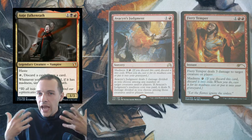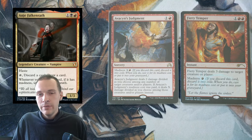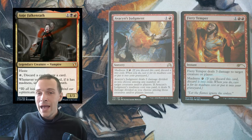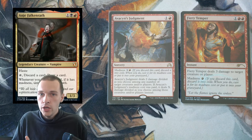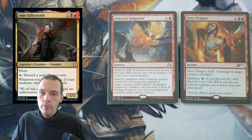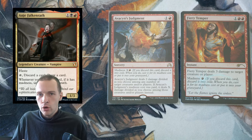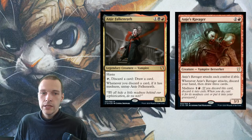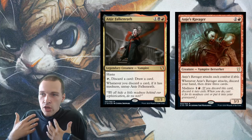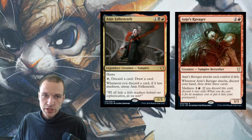Now, evaluating Anje and reviewing her this way might be a little bit harsh, because they're going to be printing more madness cards with her. So there could be a lot more madness and crazy stuff coming that will make her functional — make madness tribal functional. But I have a feeling that what they're going to be printing are some very big stompy or utility vampire creatures, like this one.